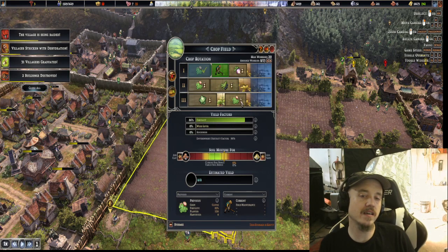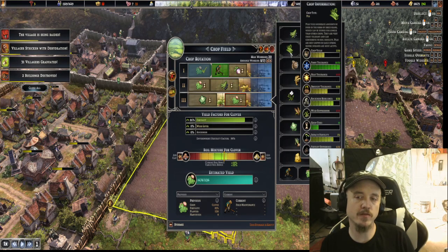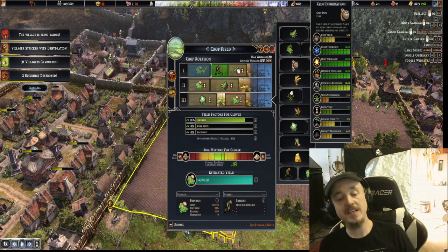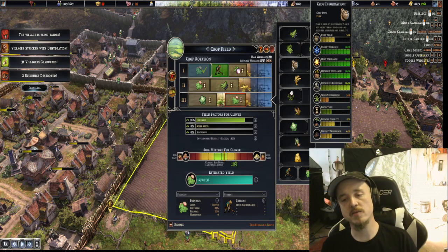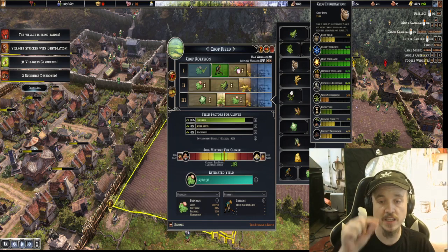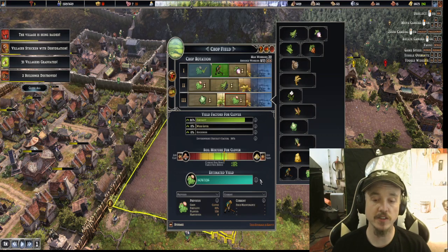I have seen people make each individual field a single crop — like, I want a cabbage field, I want carrots, I want peas. Peas give you fertility. But the most important thing is the fertility impact shown down there. Your planting placement is not so crucial — you might lose a few crops to frost or heat here and there, but it's not worth your time micromanaging that. Though this game is definitely set up to support that kind of micromanagement if you want it.